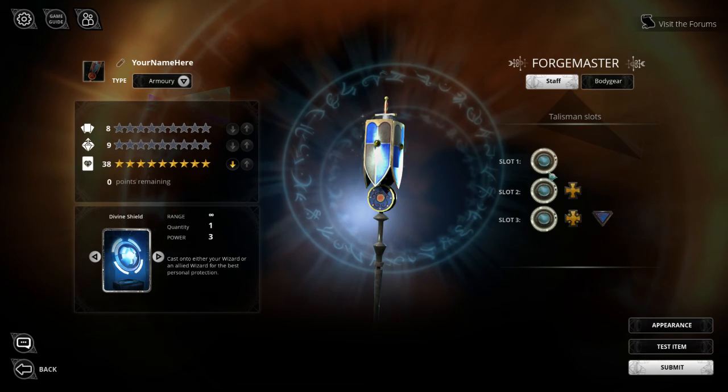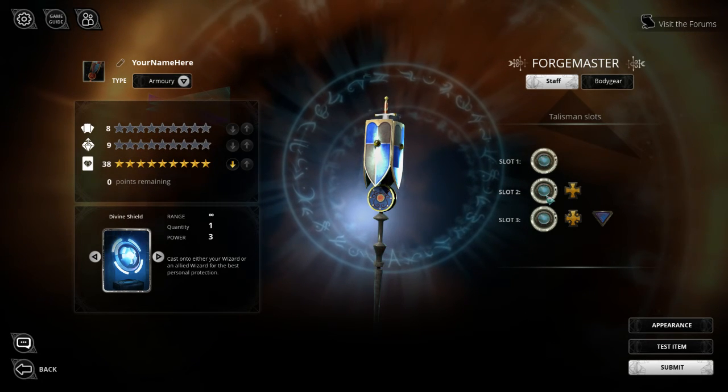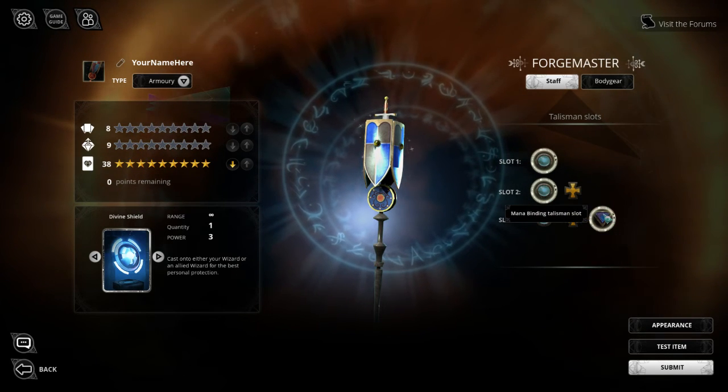For my talismans, I'm going to bind Bolt and Blob, both to keep enemies at a distance, and as fallbacks when my wizard's direct attacks fail. I'll also use a mana bind talisman to help with my mega shield and talisman activation.